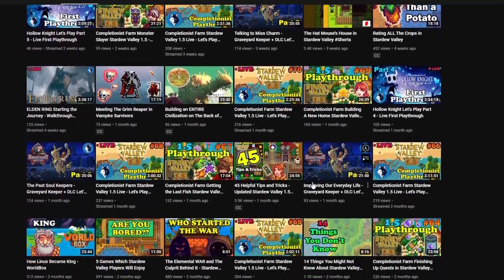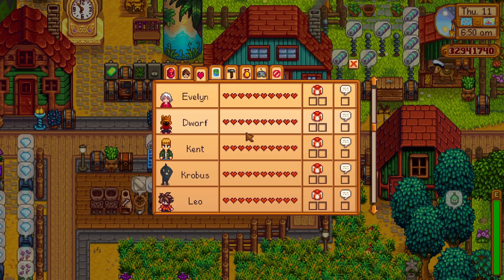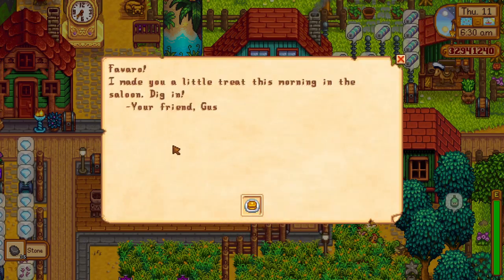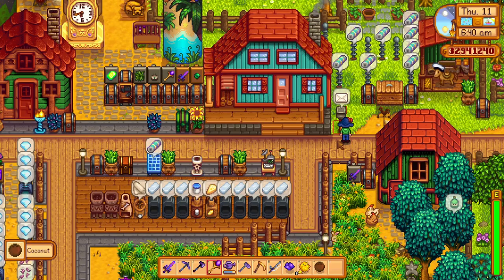So let's get started! Friendships in Stardew Valley are important, since as you increase that level with certain villagers, you can get things sent to you which can help you out on your farm, as well as unlocking certain story-related cutscenes where you'll learn more about those villagers.